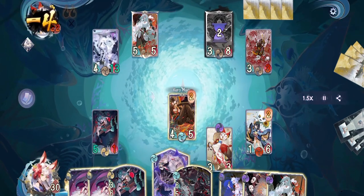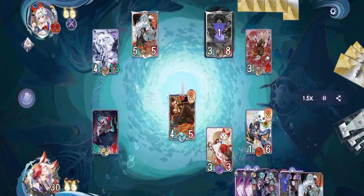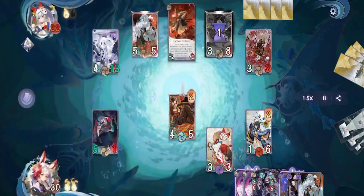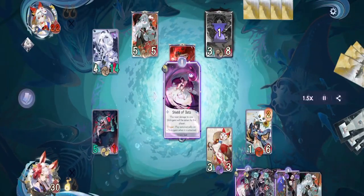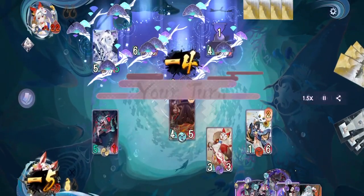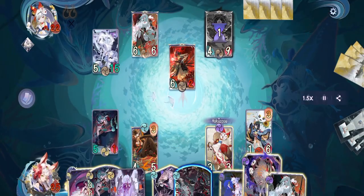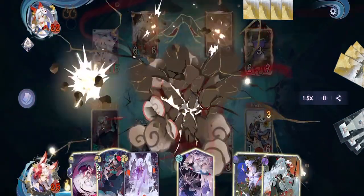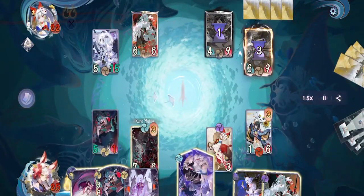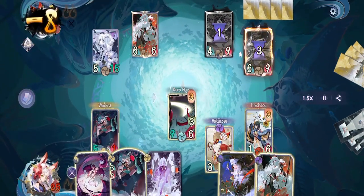On our turn we attack with Kuro and pass, leaving two orbs for trigger — we need to hold on just for this turn and we can win. On their turn they evolve Odokuro then use him to attack, but we use Vampira's trigger to take that damage to our life. On our turn we activate Ferocity to kill their Odokuro, put Death Sentence on Kuro, then activate Slay — just enough to kill them. And that is how you use Shiro and Kuro Mujo.